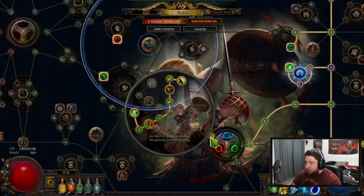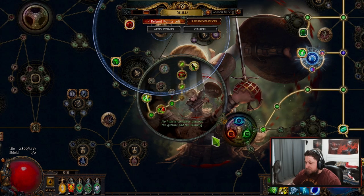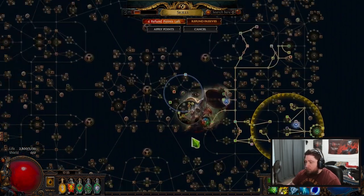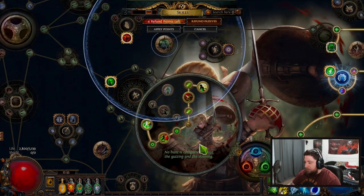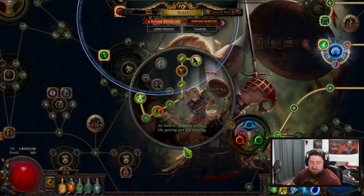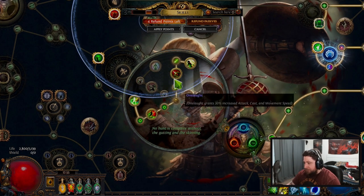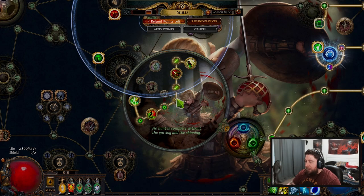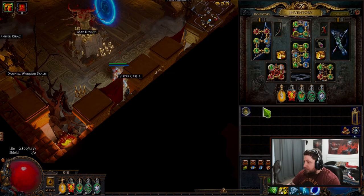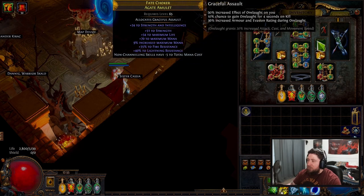This is a Raider, as opposed to - what is it? Dead Eye - that's what it is. Dead Eye is the normal bow build that everybody runs. But we already have the bonuses of getting evasion and Onslaught on our build, so having this effect from Graceful Assault is just going to increase those modifiers even more.